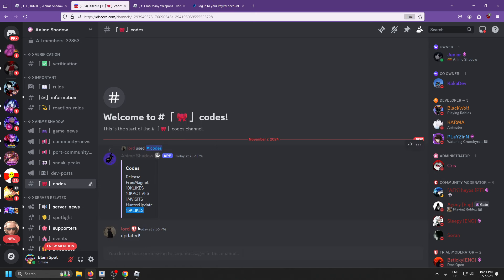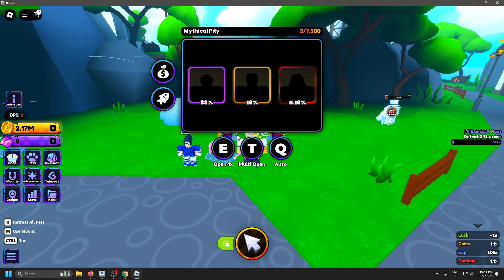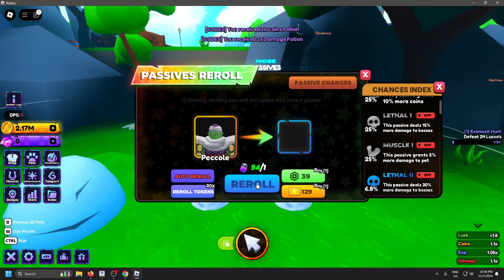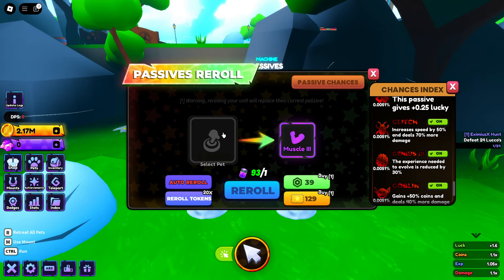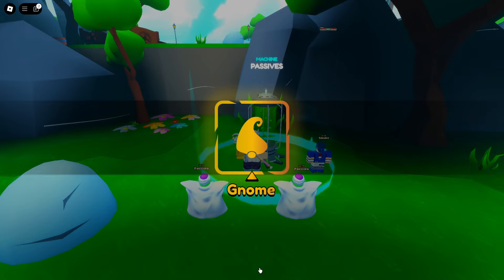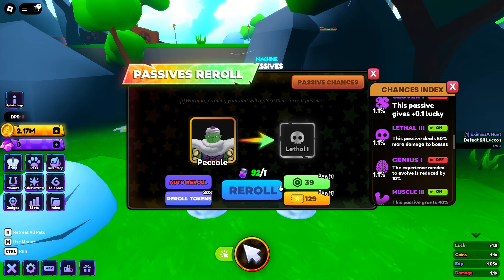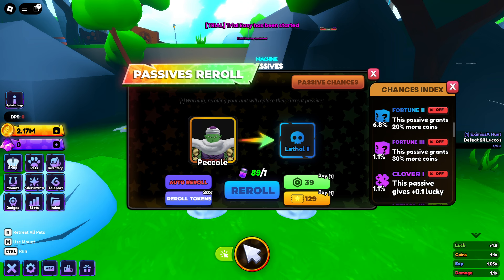The new code '15k likes' gives two coins and 2x damage. Goblin, oh Muscle Two — I think we can do better than that. Let's do the other code. '15k likes' — two coins and 2x damage, I'll take it. Let's roll Piccolo a couple times with auto reroll. We got Muscle Three on him — I will take that any day. Let's run our other Piccolo. Since he's a weaker unit, I'll take Muscle Lethal Two. That's like a 10% chance total, so it should only take about 10 rolls to get something we like. We got Lethal Two on him. That's pretty good, we'll take it.